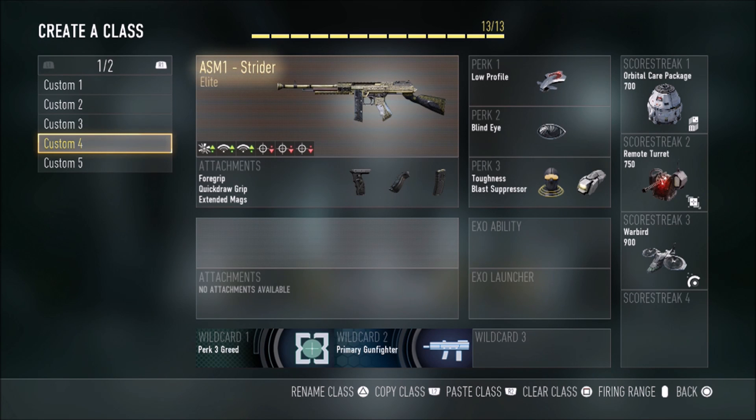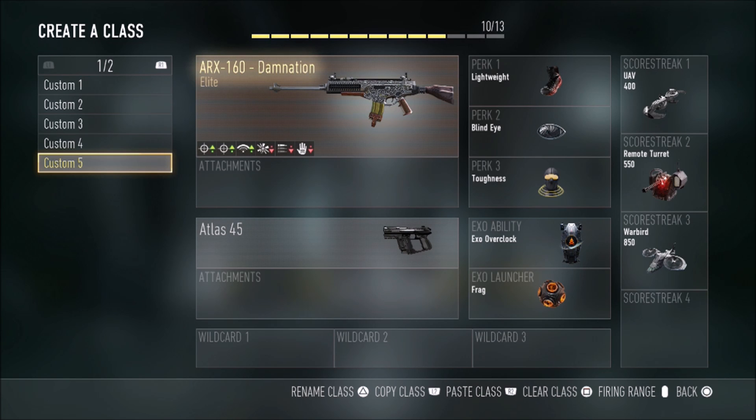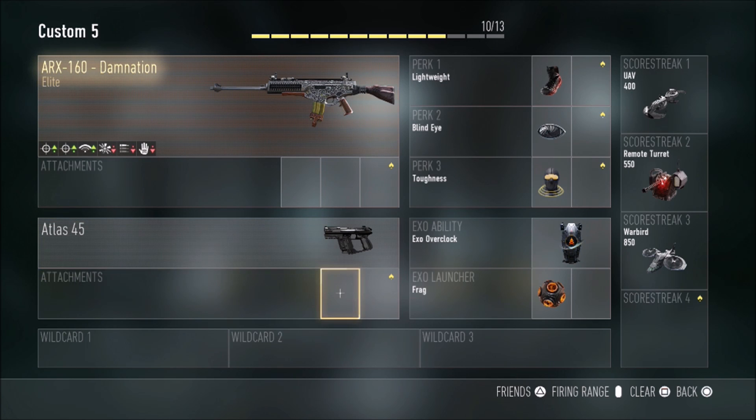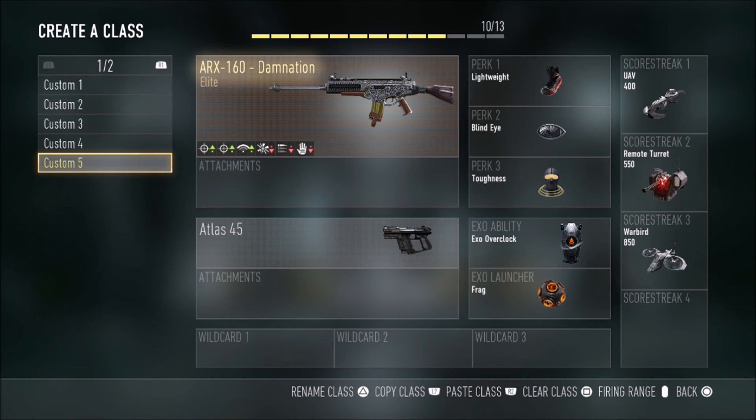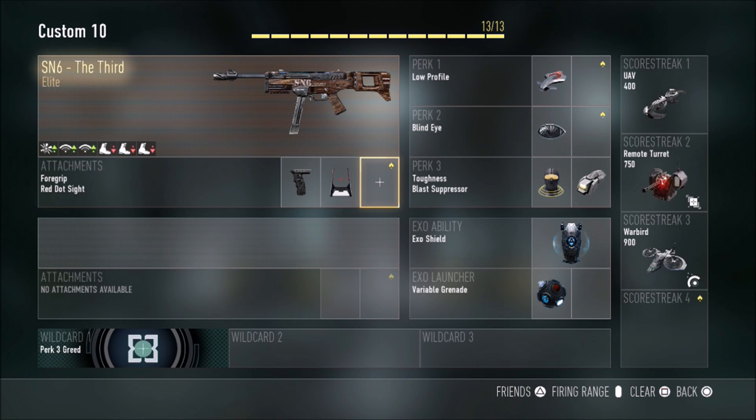I also have the elite ASM1 Strider with almost the same stuff as the other class. This one has the ARX — I've been using it every now and then. It's not my favorite, but I like experimenting with different weapons. I've also been experimenting with the SN6 with the elite variant because I just got it in a supply drop and wanted to test it out. Since it's elite it must be better, and it's actually pretty good.